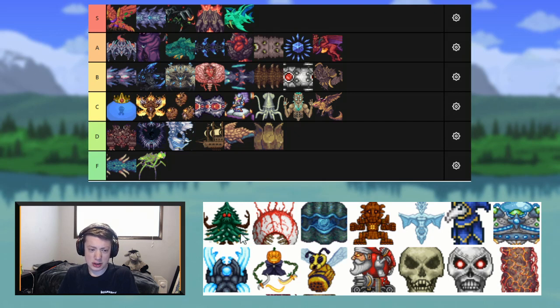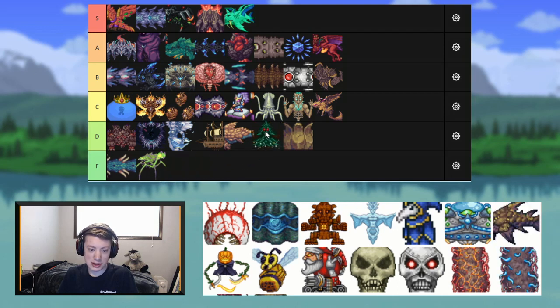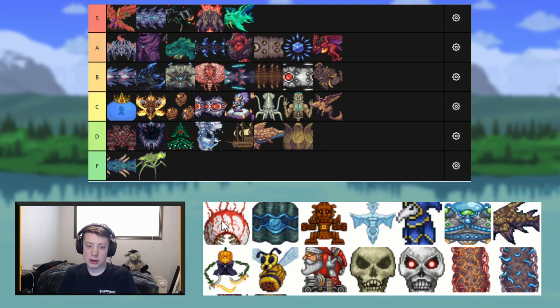Next up we have the Everscream — it's just the tree mini-boss from Frost Moon, the Frost Moon variant of Morning Wood. I'm honestly not even a huge fan of the sprite; I'm just going to throw it in B tier. Eye of Cthulhu — this boss is very iconic, and for that reason I have to put it in S tier.